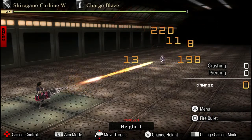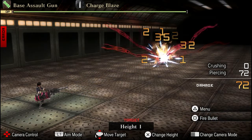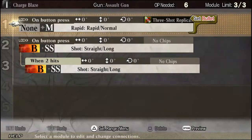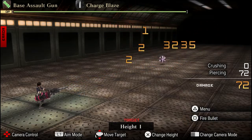I'm going to go over all the weapons in this video, starting off with the assault gun. I am using the charge bullet and at the base it does 72 damage, and looking back on it, it did around 450 damage.